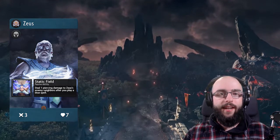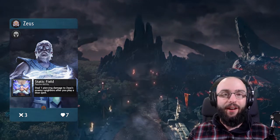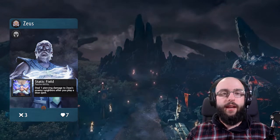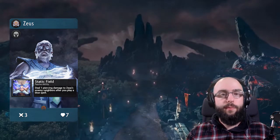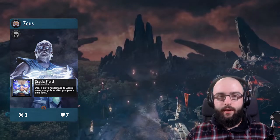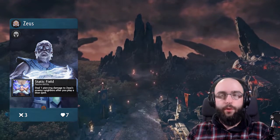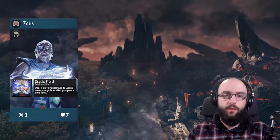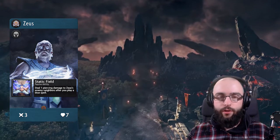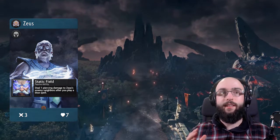His ability is Static Field, which is as close as can be to the actual Dota 2 counterpart. In both cases, whenever you cast a spell, you're going to damage your enemies. Every time you play a blue spell, you're going to get that one piercing damage, which might not seem like a lot, but I'm sure there are some ways to make it super useful. Piercing is extremely important — can you imagine Crystal Maiden and Zeus together? With cheap cards, you can already see how strong that can become.